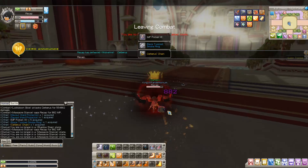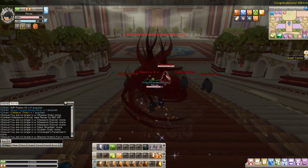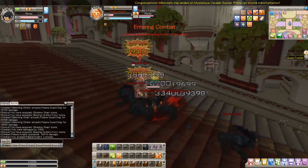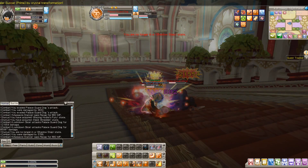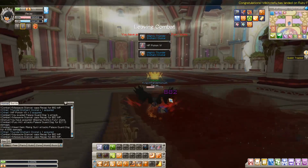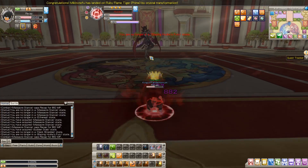We actually got a trophy drop — interesting. I want to show you how to do this as a run, but I also thought it'd be nice to show different classes. Honestly though, you wouldn't want to use Assassin for farming — there's no decent AOE, which kind of sucks. The only time you want to use Assassin is to kill bosses, like for CCM hunting, because it's really fast.